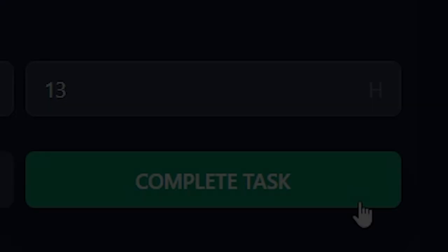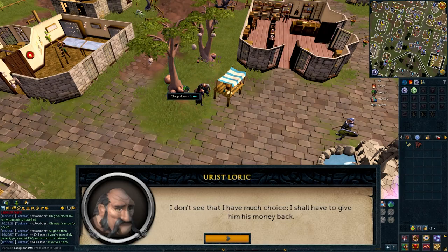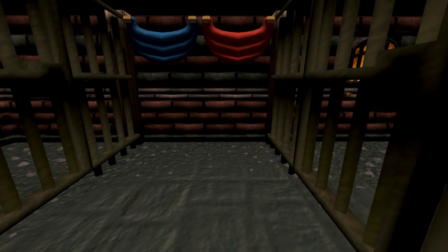Gain access to the practice chest area in the Thieves Guild. Let's do Buyers and Sellers, then the first mini-quest afterward — just some innocent arson, thievery, and larceny. We now have access to the best thieving training method until 62 Thieving. These chests give a ridiculous amount of XP for their level requirement. It is a world-hopping training method though, so it's a little annoying. That's enough for today.